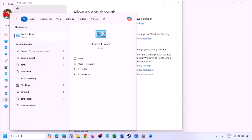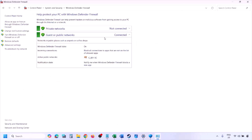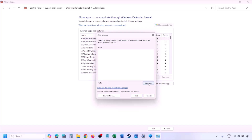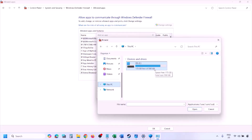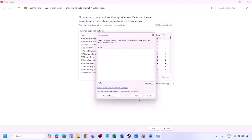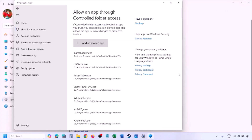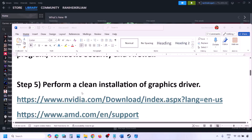You can do the same in Firewall. Type Control Panel in the Windows search box, go to System and Security, Windows Defender Firewall, click Allow an App or Feature Through Windows Defender Firewall, click Change Settings, click Allow Another App, then Browse to the game installation folder, select the game EXE file, click Open, click Add, then click OK. Launch the game and check.